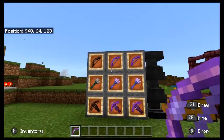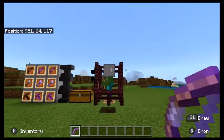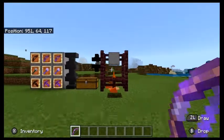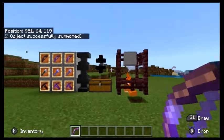This first set has flame, power, punch, and mending. The only problem with this one is that you cannot have both infinity and mending at the same time.